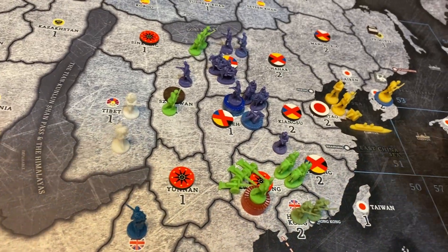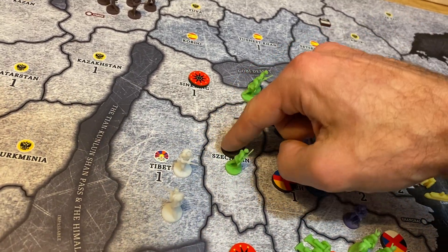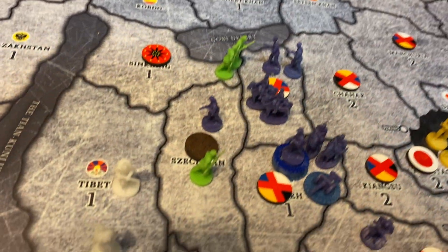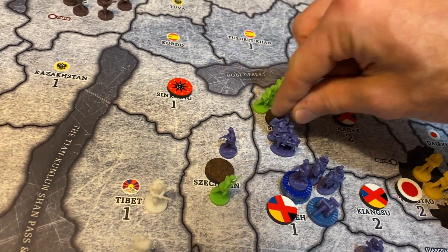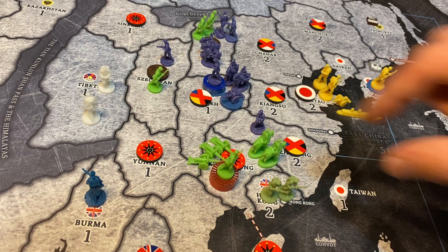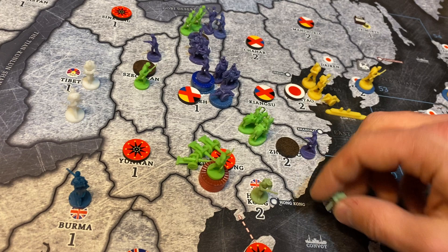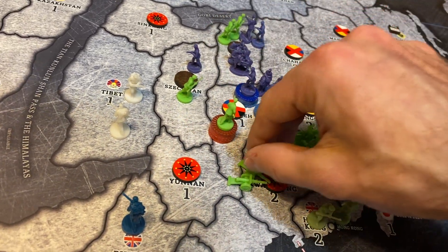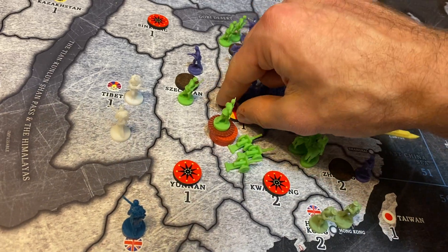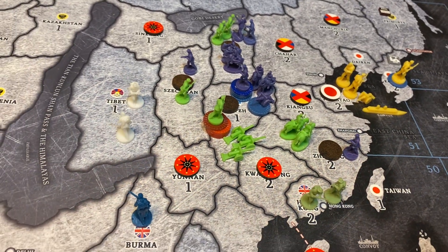Just gotta get lucky with the dice — that's all I can hope for. The guy in Shizhuan is gonna attack, even though I don't have the odds. The two guys from Zikang are gonna attack Shenzhi, despite the odds. And two cavalry from Kuangtung are gonna hit Zhejiang. Everything from Kuangtung has to go into Hopei. There is no other option here. Cannot sit and wait, because it's already over, but I might as well just try.